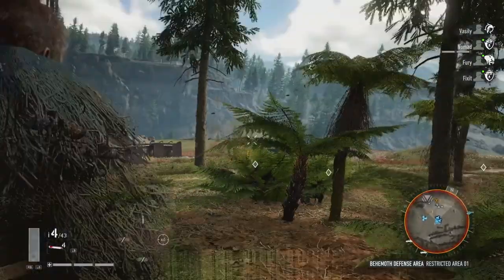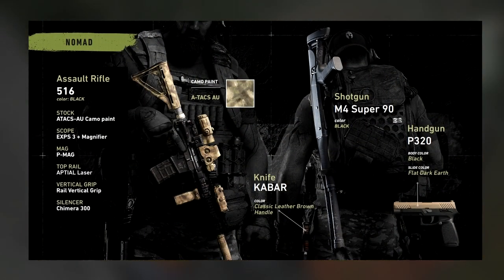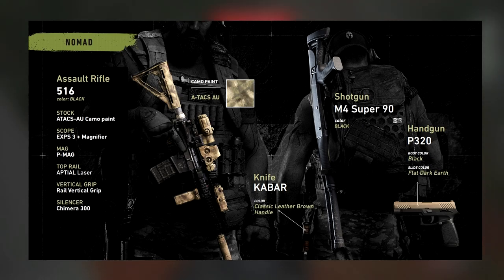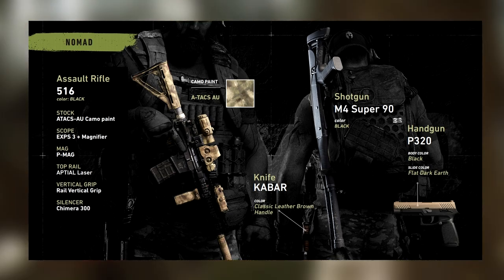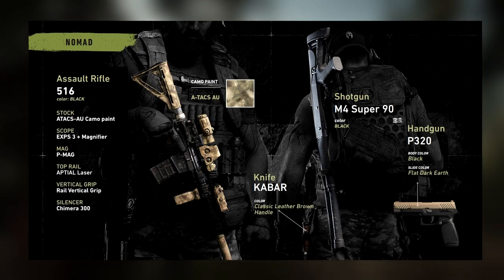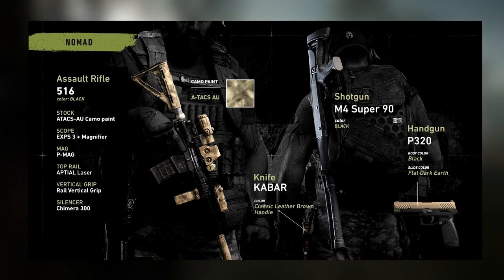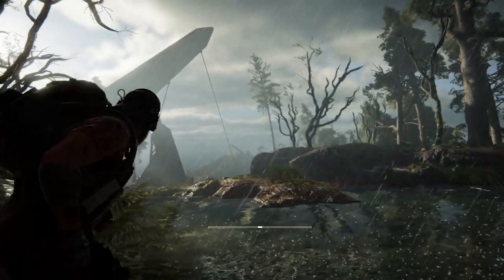To start things off, let's take a look at Nomad. This image shows him using a 516 with an EXPS-3 scope. For the mag it's showing a 30-round P mag. On the top rail we've got an APTIAL laser, a rail vertical grip, and a Chimera 300 silencer. Along with that, he is using an M4 Super 90 as a secondary weapon, a P320 as a sidearm, and for melee he is using the K-Bar Marine combat knife.